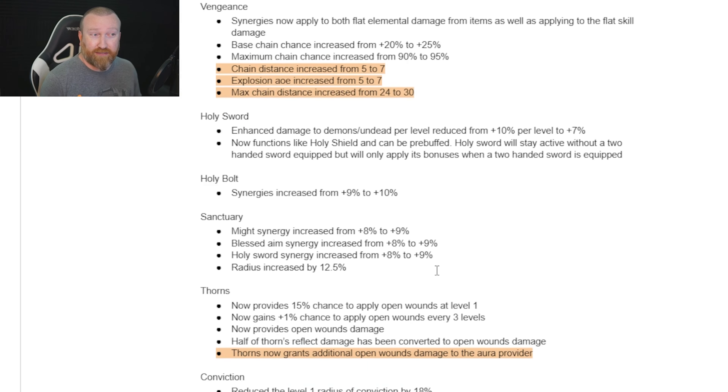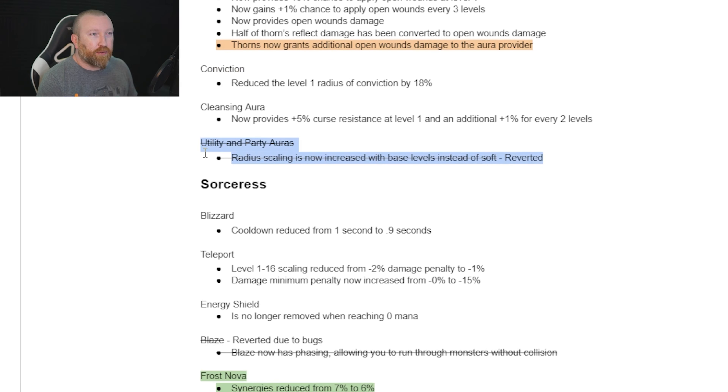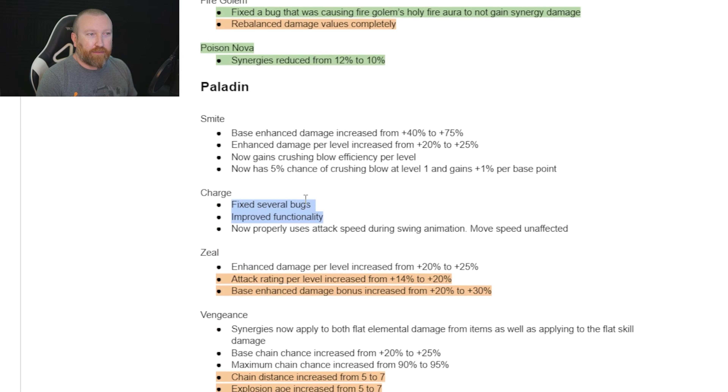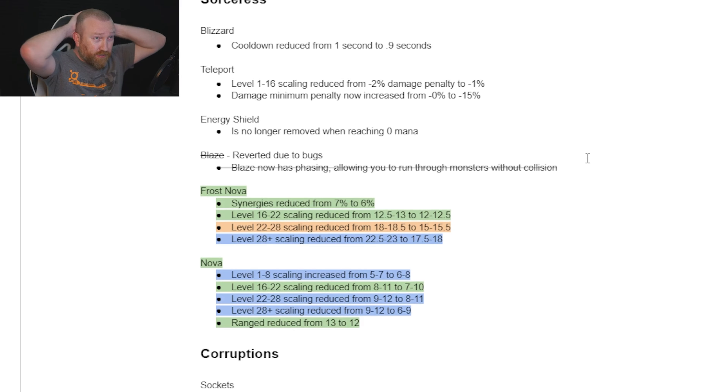Paladin got quite a few changes. Zeal got some buffs, and Vengeance got some pretty sizable buffs — it seems really strong, so check it out if you're interested in Paladins. Thorns now gives additional Open Wounds to the aura provider, so a Thorns build is more viable. They were going to change how auras worked, but it was completely reverted — it was a huge nerf to everybody except teleporting classes, so the revert is great. Charge now uses attack speed instead of a fixed frame count, making it kind of a buff and a nerf combined.